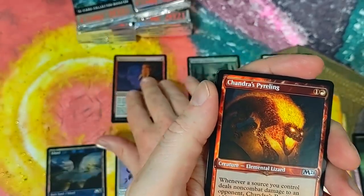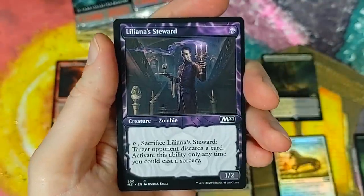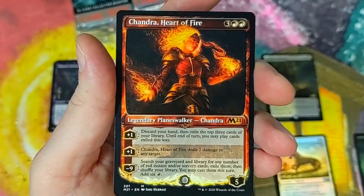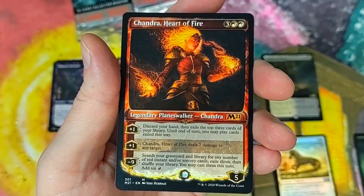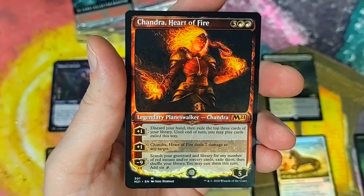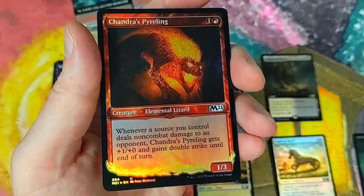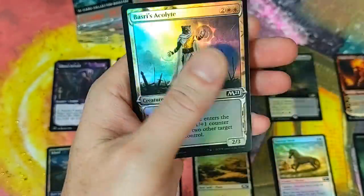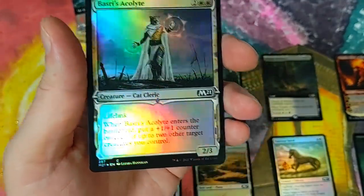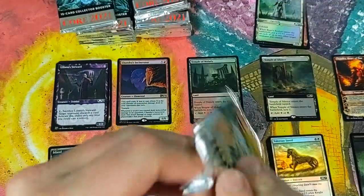Got an island. Temple of Silence. These I don't see them being worth too much money. Not right meow. Temple of Milady — that's not what we were hoping for, a little slice in the gut. Chandra's Incinerator, though — can't go wrong with that. Chandra's Pyroling. Non-foil showcase. We got Liliana's Steward — those are our showcase cards. What is this card down to? The showcase cards, if I had to guess, maybe like $8. I know prices have just went kerplunk on these things.